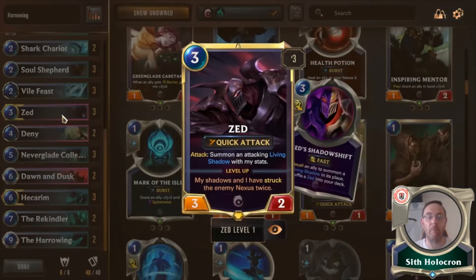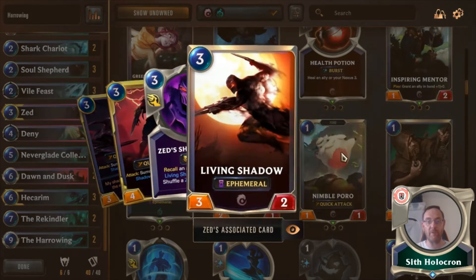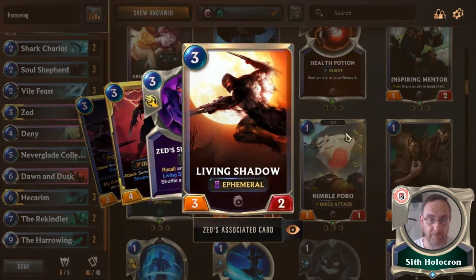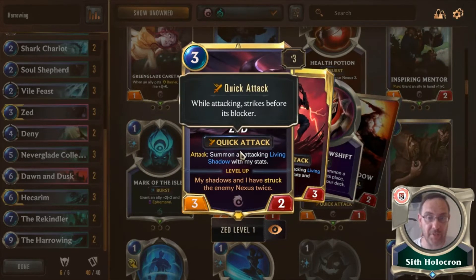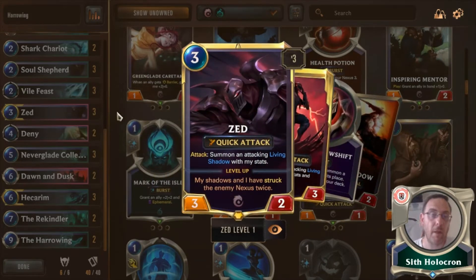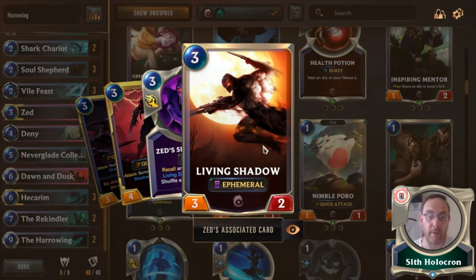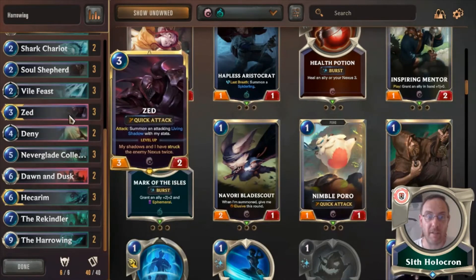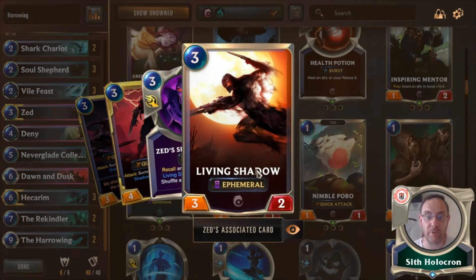If we're doing Ephemeral units, why not go with the guy who creates an Ephemeral unit — Zed. He creates the Living Shadow. To level him up, either Zed or his Shadow needs to strike the enemy Nexus twice by attacking. They've both got Quick Attack, so they're really good at doing what they need to do. With Soul Shepherd out the turn beforehand, Zed becomes a 4-3, and the Living Shadow becomes a 4-3 when he levels up. Zed's Shadows are hitting as 4-3s — it's problematic for the opponent.